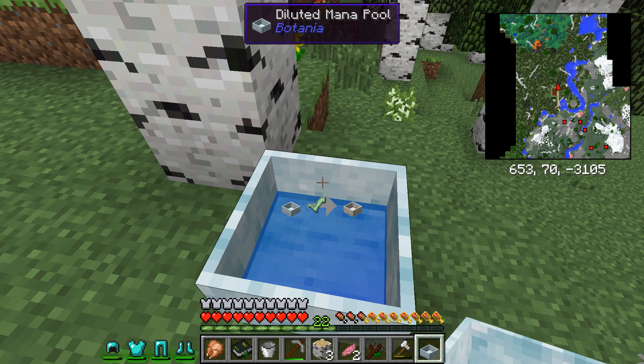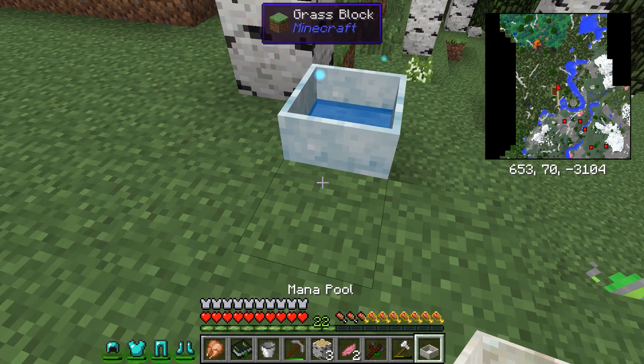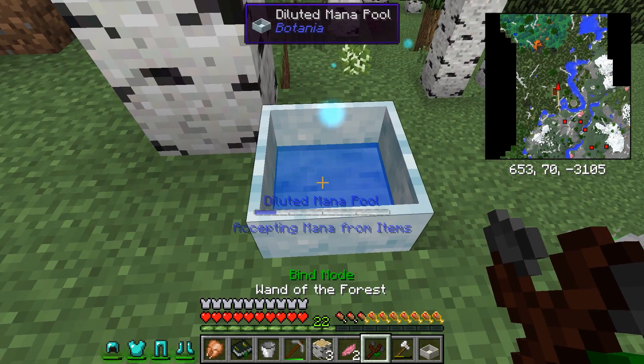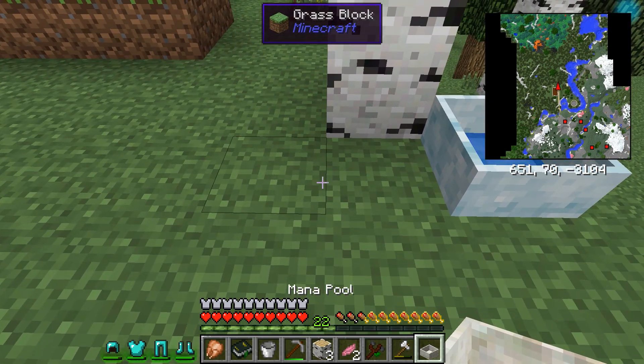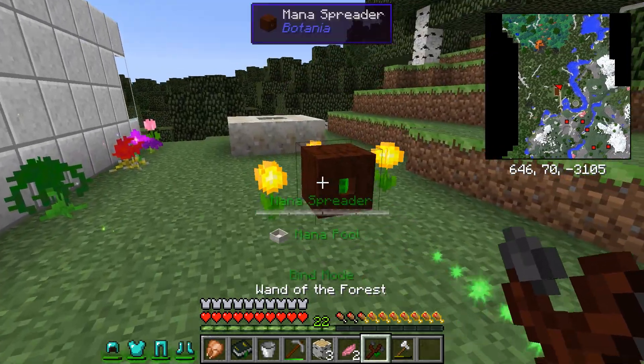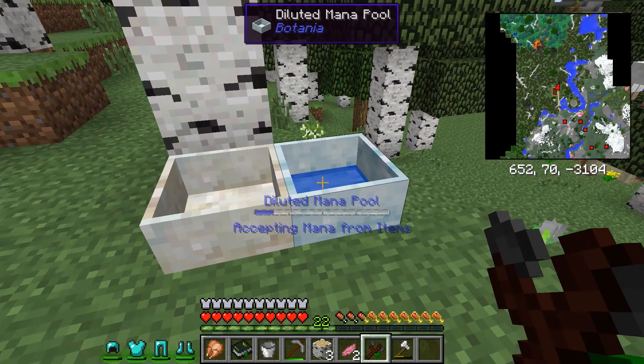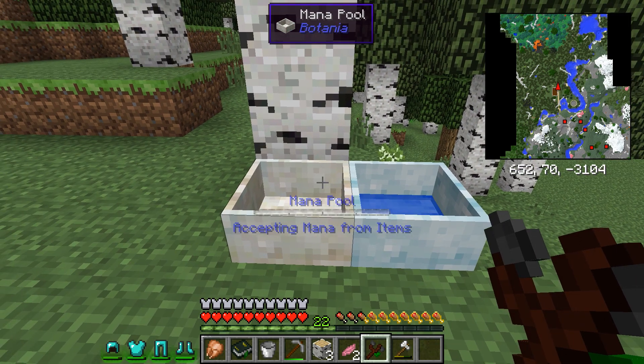Eventually over time you're going to accumulate quite a bit of mana and you're going to want to store more of it. So we're going to go ahead and throw this in. You can see right here where that check mark is — I'm assuming because it's green that means I have enough mana to make a normal mana pool. Let's go ahead and throw it in. Bam! That was quick — we have our normal mana pool. Now I'm going to set this one up right next to it and direct it to feed into there. Perfect, that should be filling in now.